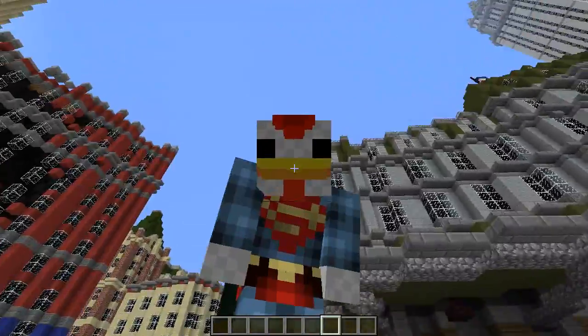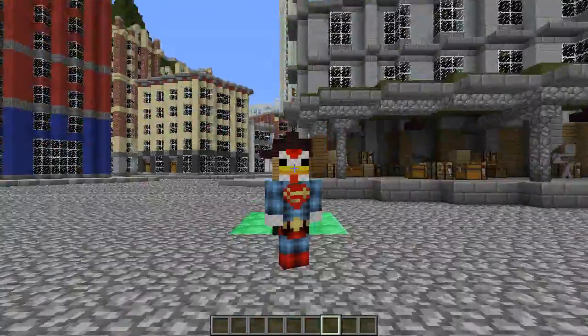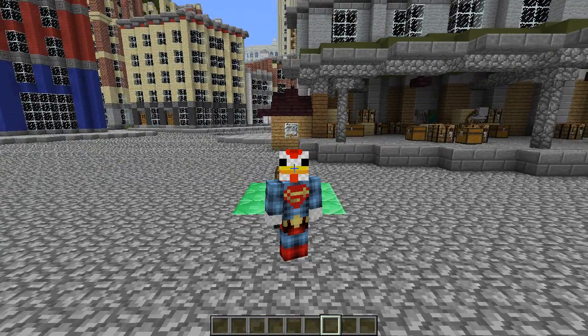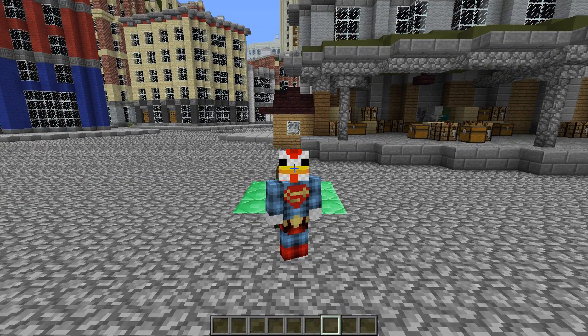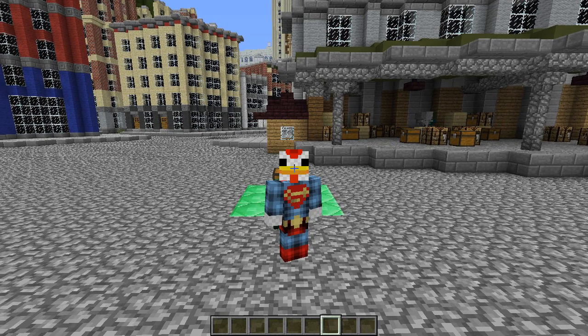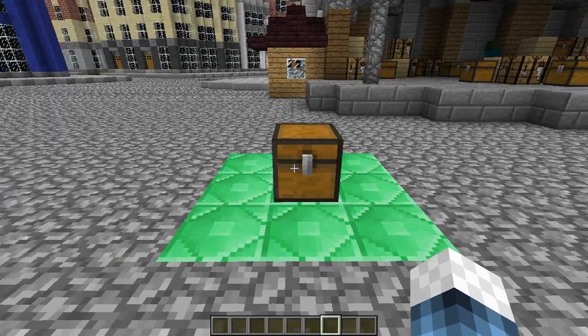Hey, what's going on guys and welcome to another Minecraft mod showcase. Today I'm taking a look at the Special Armor Movements mod. There's a whole bunch of armor added with this mod that gives you all kinds of abilities — flying, ice skating, using a jetpack. It's really cool and would be a nice addition to the early stages of CrazyCraft. If you want to see it in CrazyCraft 2.0, make sure you hit the thumbs up — let's try to hit 5,000 likes because last episode you guys destroyed 3,000.